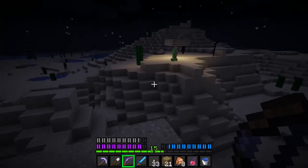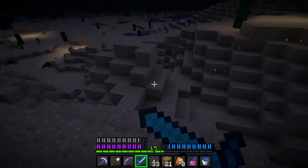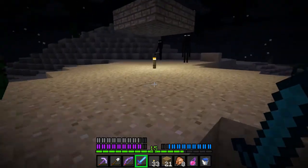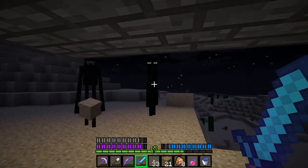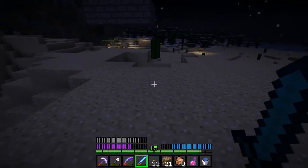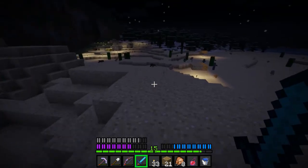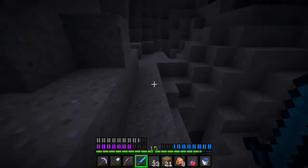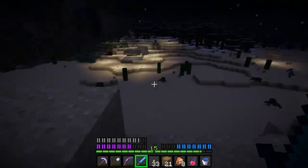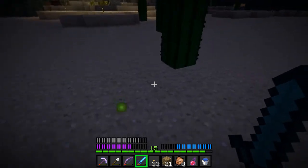There's two more Endermen over here - one of them is bound to give me a pearl. If you're wondering what happened to my health, I got shot once by a skeleton and also had a creeper blow up next to me. One of you two is going to drop me a pearl and you're going to like it. Holy shit, I was not expecting that - down three more hearts. I'm not going to drink a potion yet. There's a skeleton sitting right there - I'm going to ignore him. We're going straight to the Ender Portal to get everything sorted out there in safety, open the portal, and then we'll call it an end.